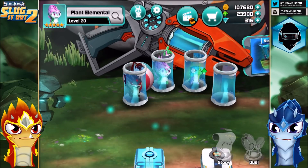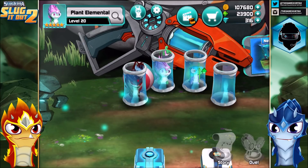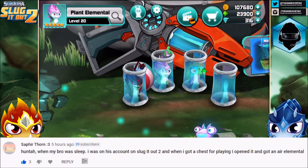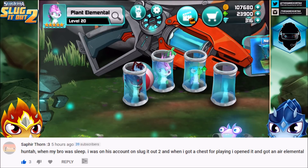This is gonna be a really fun episode. First of all, let's go and say hi to all my followers that have been posting in the commentary section. First with Saffirthorn Hunter: when my bro was asleep, I was in his account of Sluggera 2, and when I got a chest for playing I opened it and I got the Air Elemental. Are you kidding me? That is awesome! I'm pretty sure your brother loves you, that is so so so cool.